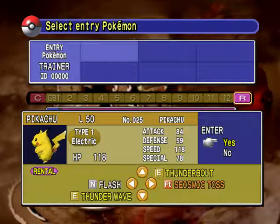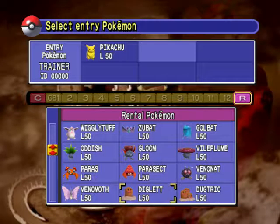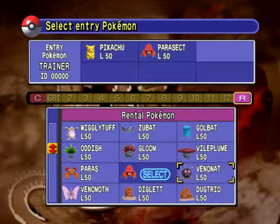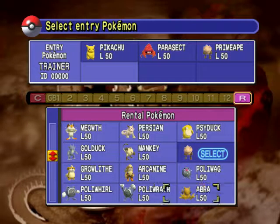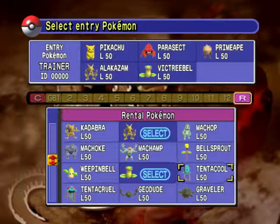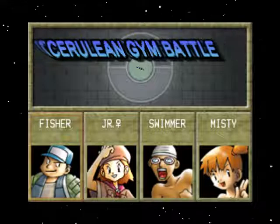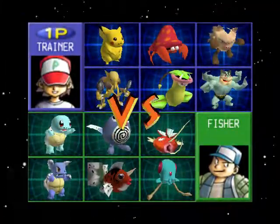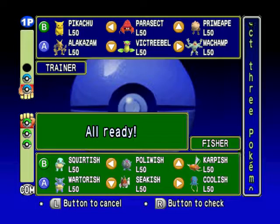Of course we're going to use Pikachu with Thunderbolt and Thunder Wave. We'll definitely use a grass type - we'll use a Parasect with Mega Drain. We'll load it up with a Primeape, Alakazam, Victreebel, and Machamp. Fisher is the first one up, and of course he's using a water type, so we'll lead off with Pikachu, Victreebel, and then Parasect.